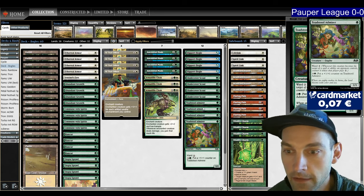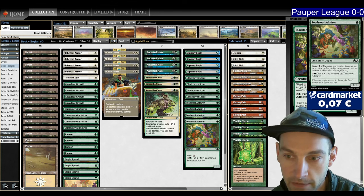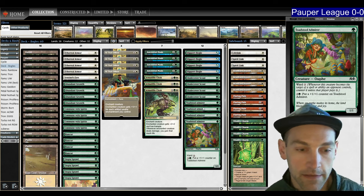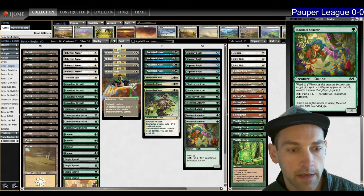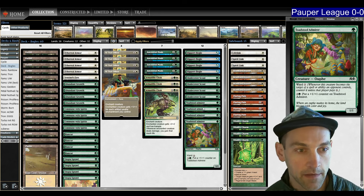Toadstool Admirer says Ward 2, and for three and a green you can put a plus one plus one counter on it — it costs one green mana. This list comes to us from Medvedev who actually placed fifth in one of the challenges on Sunday with this version of Bogles. The idea is that you have 12 one-drops so you can slam one on turn one.